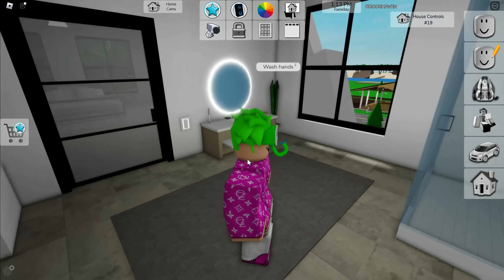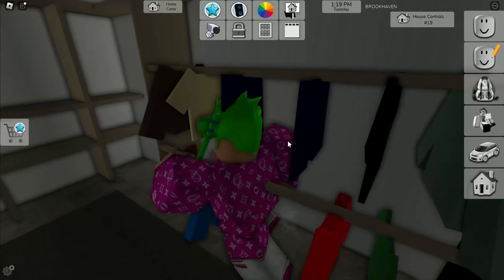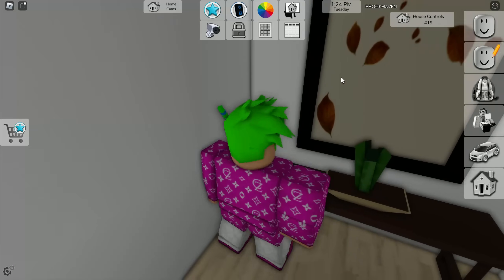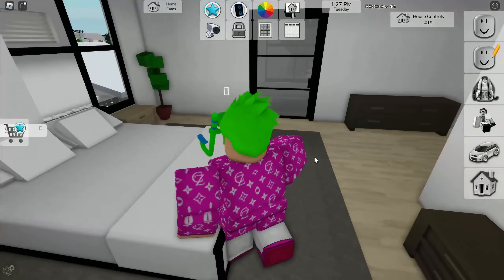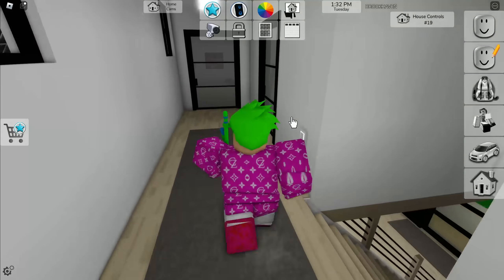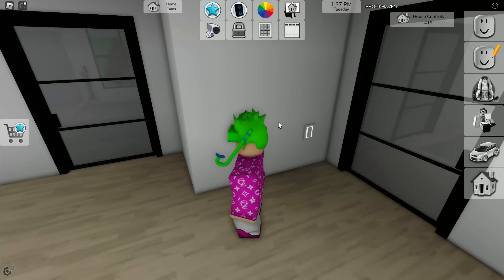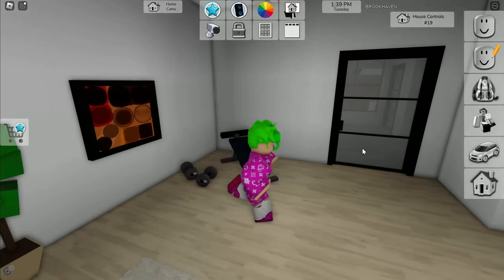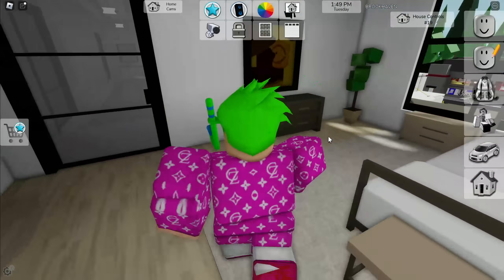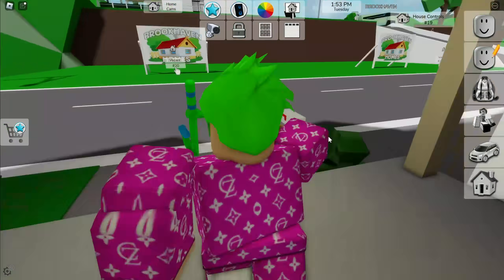The master bathroom has a similar design to the free house but is really spacious, with a walk-in closet. The safe is nowhere to be found here either. I checked the guest bedroom and looked for clickable paintings or hidden rooms, but couldn't find anything. Maybe I need to hop into a private server and use the free cam to locate the safe.